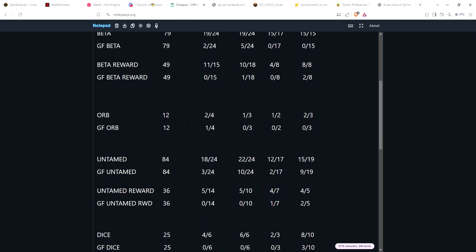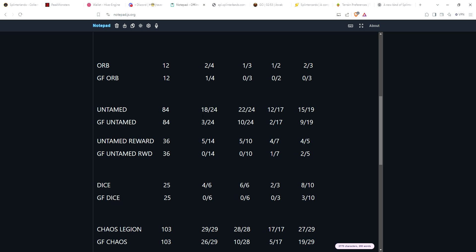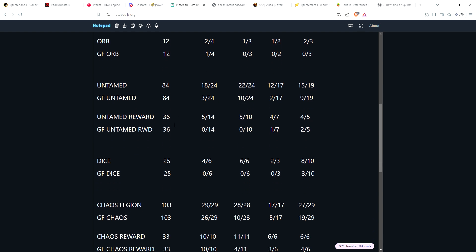Moving on to Untamed, one of the core sets with 84 cards. Only 18 out of 24 commons have a max level copy, 22 of 24 rares are available, 12 of 17 epics, and 15 out of 19 legendaries. For gold foil, there are only 3 of 24 commons maxed — surprisingly fewer than rares, which have 10 of 24. Two of 17 epics and 9 of 19 legendaries are available as maxed gold foil. For the Untamed reward cards — a 36-card set — only 5 of 14 commons, 5 of 10 rares, 4 of 7 epics, and 4 of 5 legendaries have a single max copy. Gold foil reward cards are nearly nonexistent: just one epic and two legendaries.